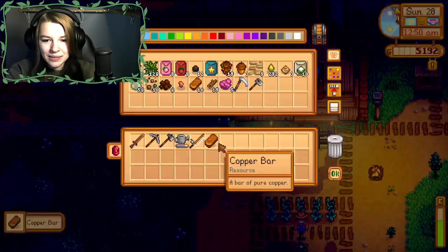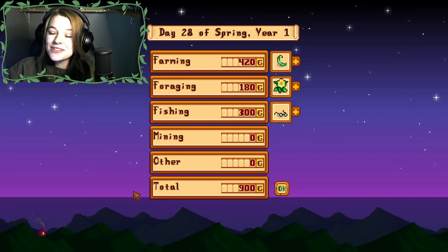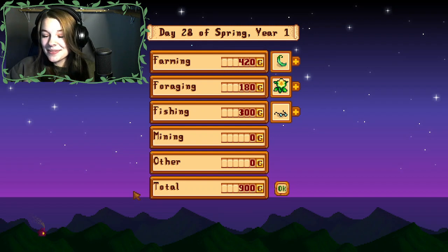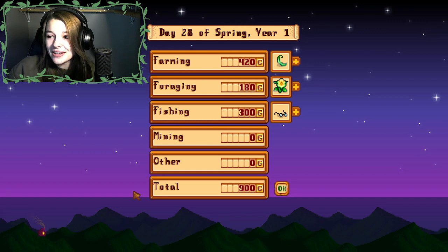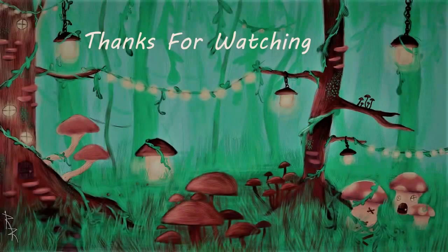Let's sell this stuff, collect the ingot, and then go to sleep. Robin is still working — Robin, go to sleep! I hope you guys all enjoyed this video. Next episode will be the first day of summer, which I'm very excited about — we're gonna be planting all our new crops and getting our farm situated. All the fun summer stuff! I will see you guys next week, goodbye!